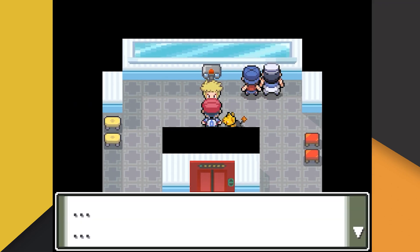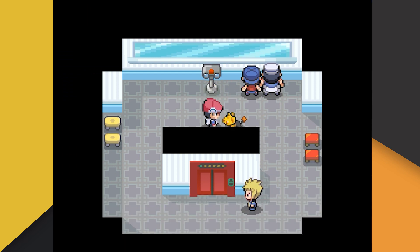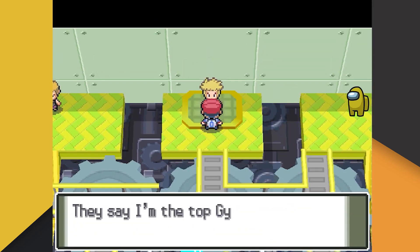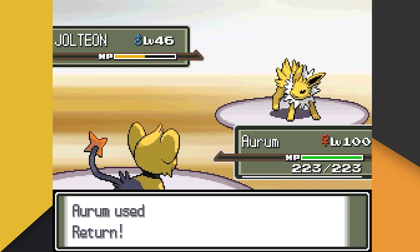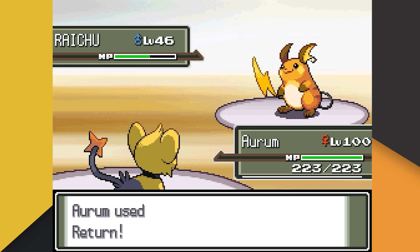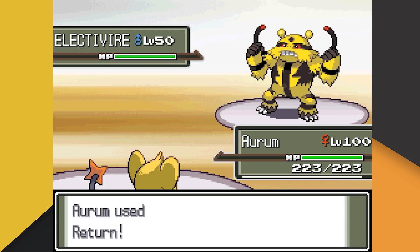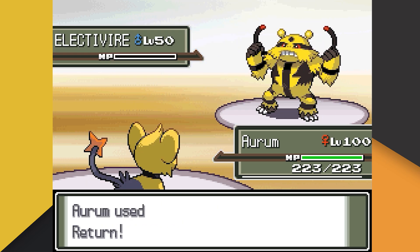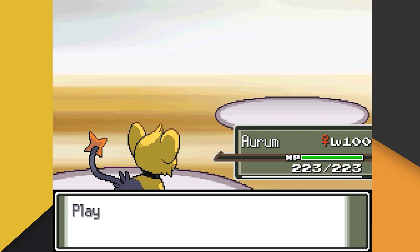After boxing Mr. Wiggles, we then have to retrieve the hyper-depressed man from the lighthouse — into our battle with Volkner. Volkner leads with his Jolteon, whom we squish with Return. Volkner then thought it was a good idea to send a rodent to fight a lynx, and it didn't work out very well for him. Volkner's next Pokemon is his Electivire, but not even his chunky boy can withstand our Return. Volkner's last Pokemon is his Luxray, but Aurum is simply built different and puts Luxray out of commission.